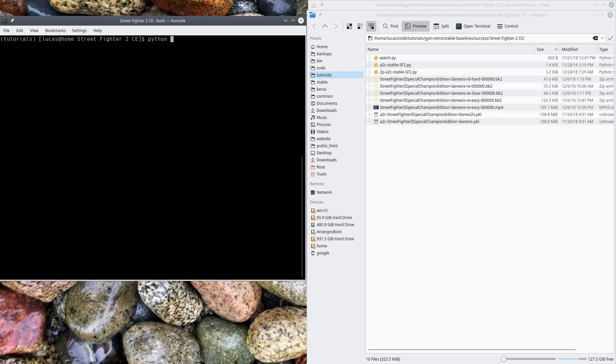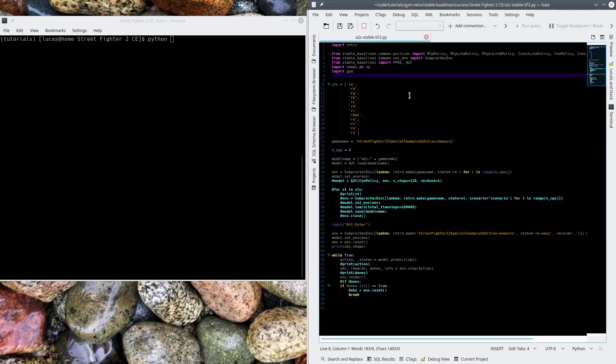I'll show you the file here a little bit. So this is Retro Stable Baselines — I only use the CNN policy, as you can see. I tried both PPO2 and A2C; A2C gave me the best results for this particular thing, and it also worked the best for F-Zero before. I made save states of Ryu versus all of the characters he would come across. It's the Genesis version. I'm using multi-processors, and this is all built right into Stable Baselines — they did a fantastic job.